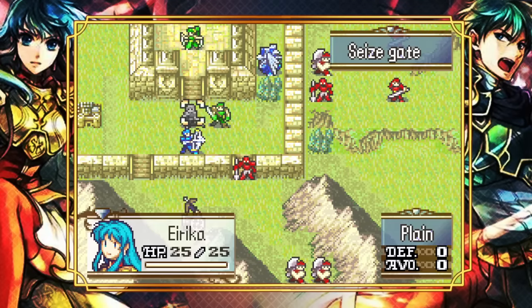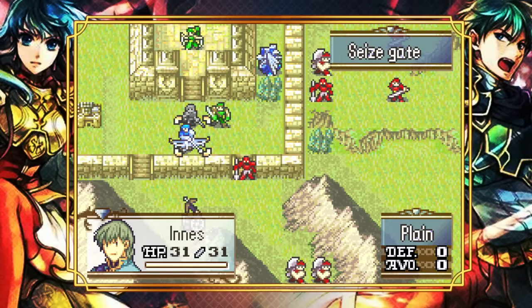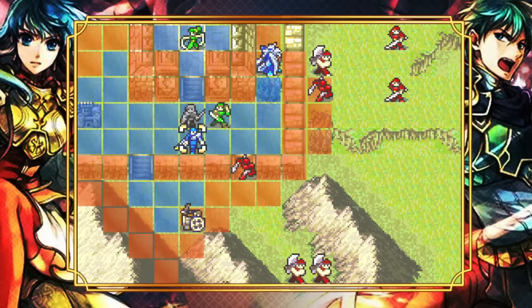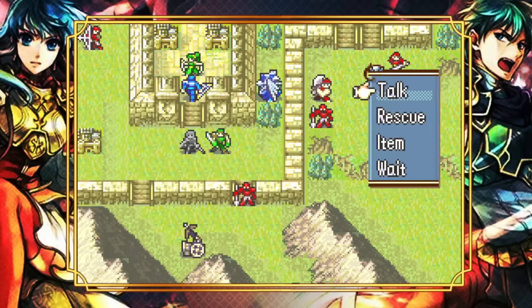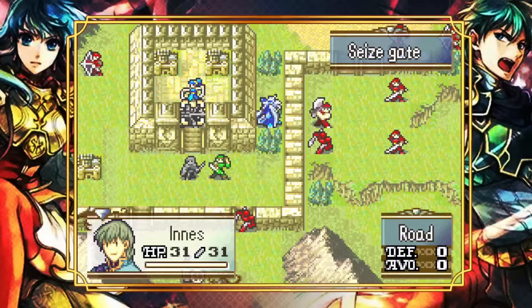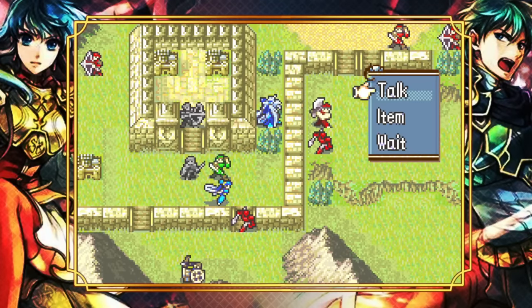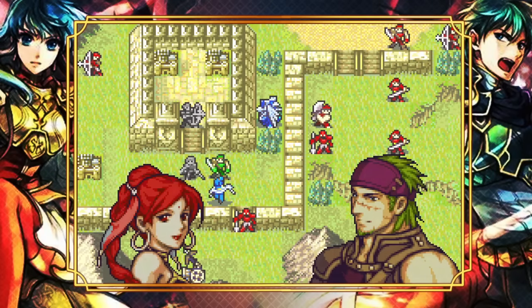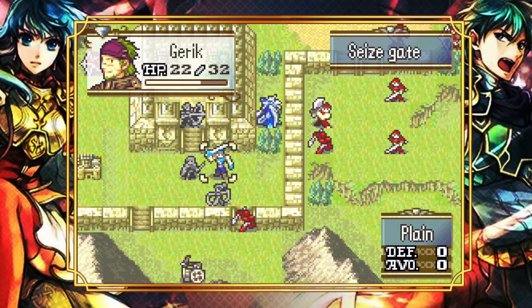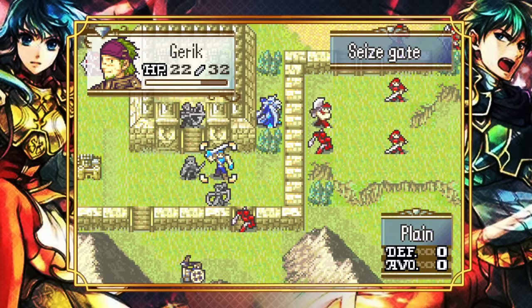We grab Innes, talk to Garrick, and then talk to Tethys — being careful she's not in ballista range, because very dumb things happen if that happens. We now have the whole squad in our possession. Let's talk about each unit.